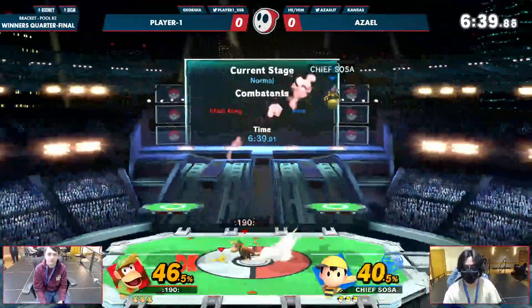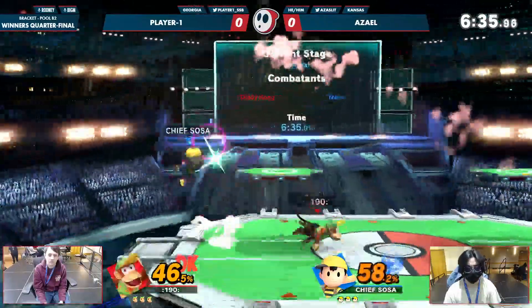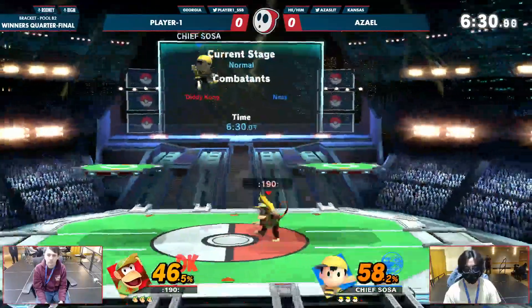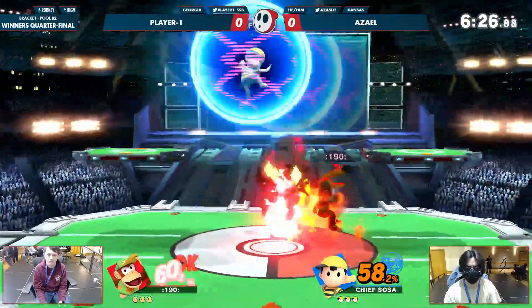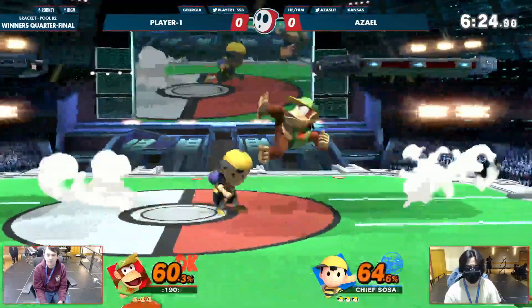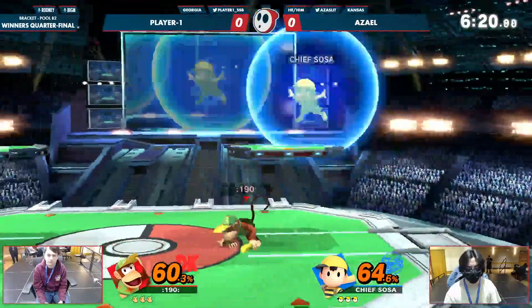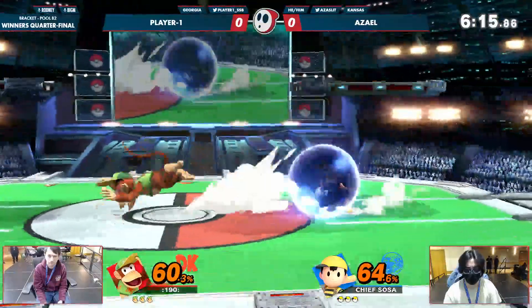Ness has a bad reputation at times for not being scrappy, but he can actually get up close and personal and press some really strong buttons. He has a frame three jab and a frame three down tilt, so he has options up close. In a lot of cases, that's something Diddy Kong is not quite used to — as great as Diddy Kong's buttons are, his tools are meant to keep you out, and Ness is just like, 'come here.'